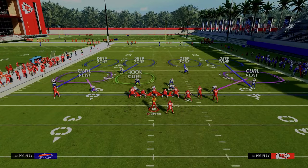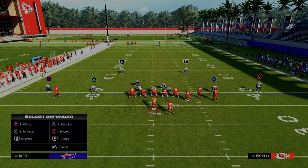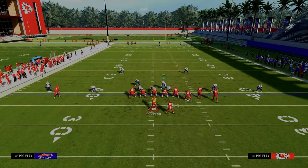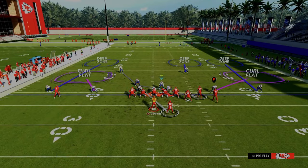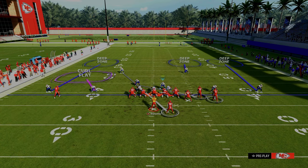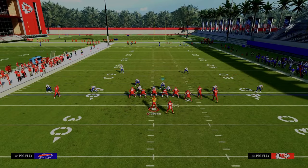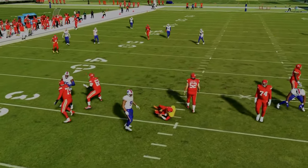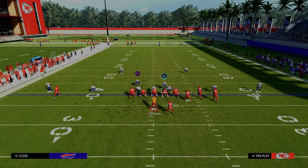Cross man is just such a great little adjustment. You don't have to cross man everybody. You could take the backside safety and man him up on the running back, and then cross man the slot with this guy, and do standard man up. That's perfectly fine — it kind of fits with what we're trying to accomplish. It makes it unpredictable as well, helps where the zones get beat, and it's how you create hybrid coverages. I really like cross man a lot this year — there's a lot of things you accomplish with it.